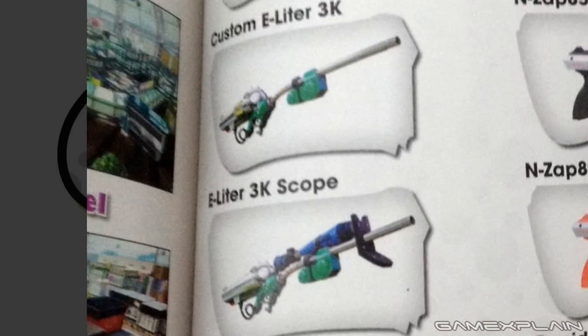Just above the Ink Brush, we have two more weapons that also might seem familiar but are actually kind of new: the Custom E-Liter 3K and the E-Liter 3K Scope. There's already an E-Liter 3K in the game, so the Custom is probably the same weapon with a different secondary and special. The Scope version will likely zoom in when you charge it up — a nice variant, plus who knows what secondaries and specials it might come with.